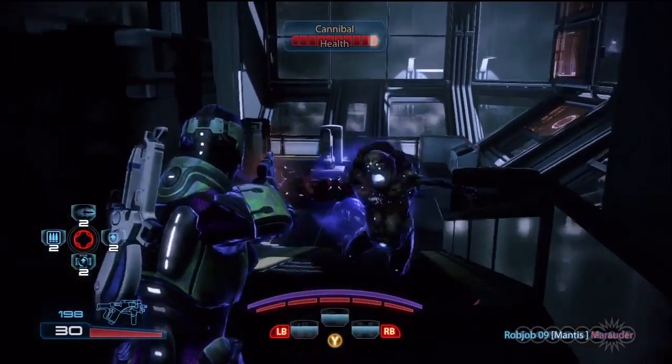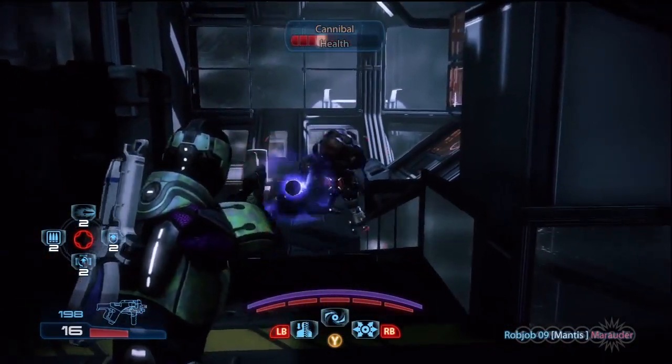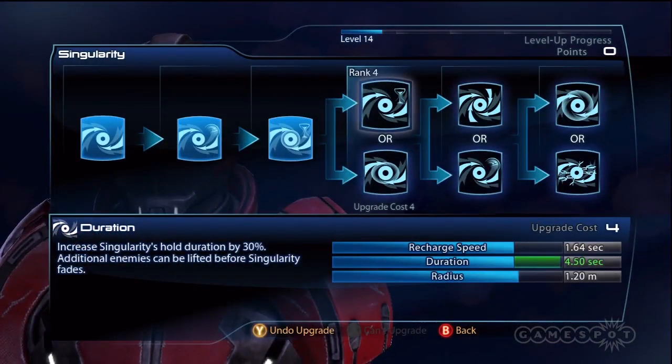Singularity is still the most potent in the adept's arsenal, as it will keep clusters of foes helplessly trapped in midair. Go for the upgrades that increase duration, damage, and expansion over time.